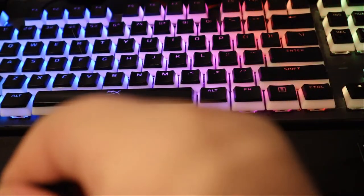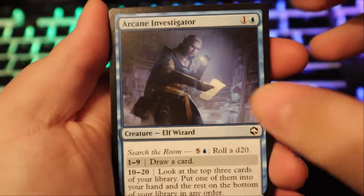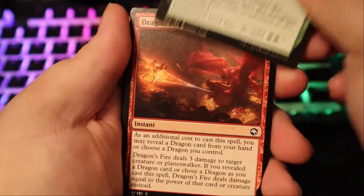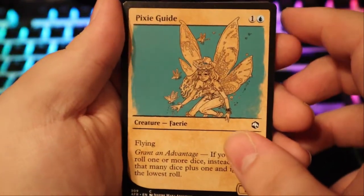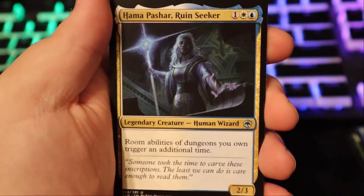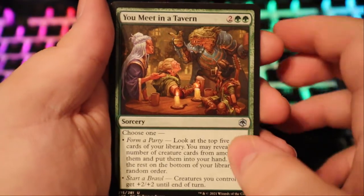Penultimate pack — I'm looking for the borderless Tiamat card or the alt art for Zariel, Archdevil of Avernus. Those are the two cards I'm specifically looking for. Since this whole set is my jam, I'm happy with any of these. Minimus Containment, Precipitous Drop, Find the Path, Dragon's Fire, Bar the Gate — you find the villain's lair: foil their scheme or learn their secrets. You find a cursed idol. Pixie Guide with the Monster Manual art — very cute, that's getting sleeved. Rime Shield, Frost Giant. Hama Pashar, Ruin Seeker — legendary creature, room abilities of dungeons you own trigger an additional time. Oh shit! Rally Maneuver.